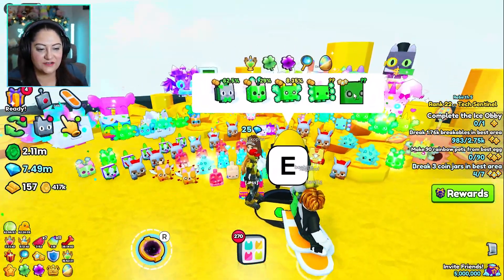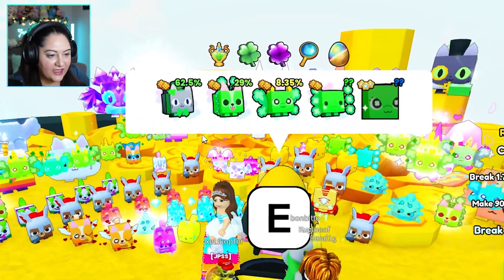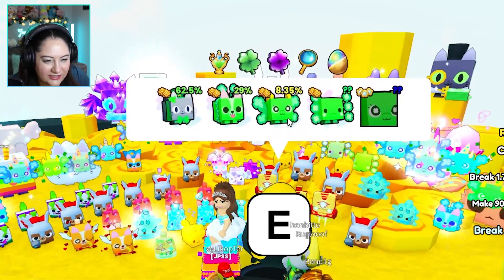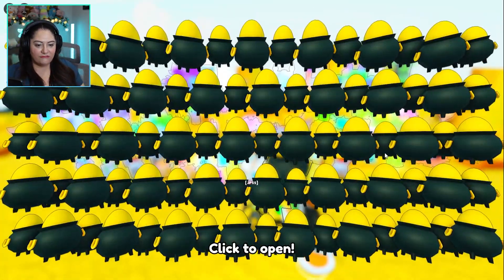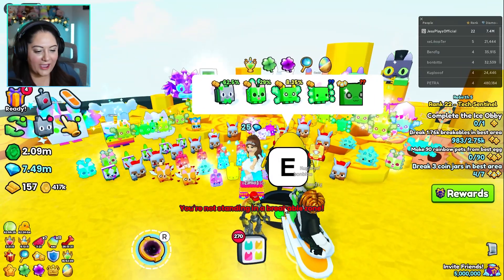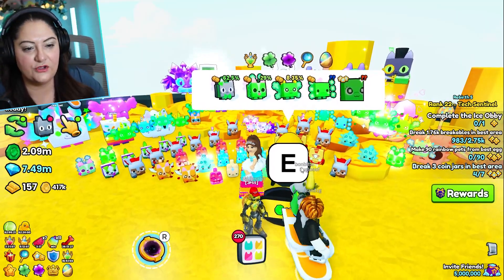Let's start hatching these eggs. So these are the things that we can potentially get: looks like a lucky cat, a lucky dog, a lucky butterfly, a lucky axolotl, and then a huge — I don't know what that huge is, but I really need it. It's time to start hatching. I'm going to turn on auto hatch. I'm going to speed this part up for you, and hopefully we get a huge. We'll be right back.